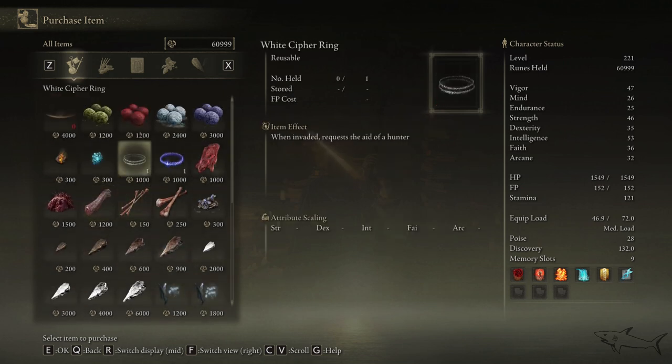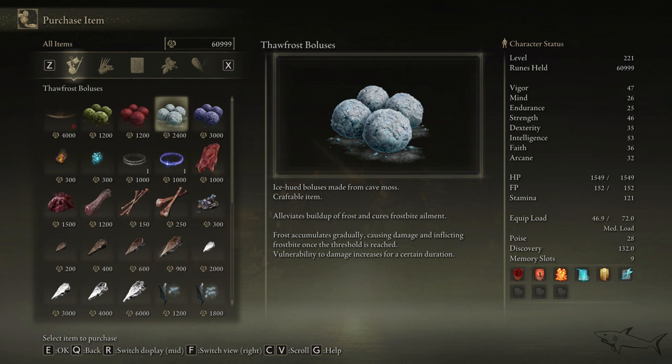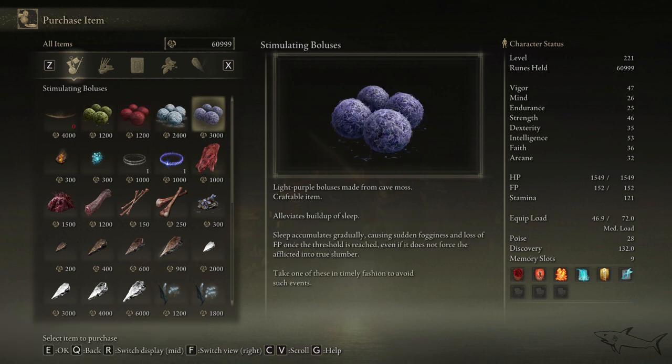In today's video I'm gonna show you how you can add to your inventory a lot of these boluses. You can see four different boluses right over here that you can buy — every single one is gonna alleviate something different: sleep, frostbite, blood loss, and poison. Basically it's gonna cure all of those if you have taken damage from them.